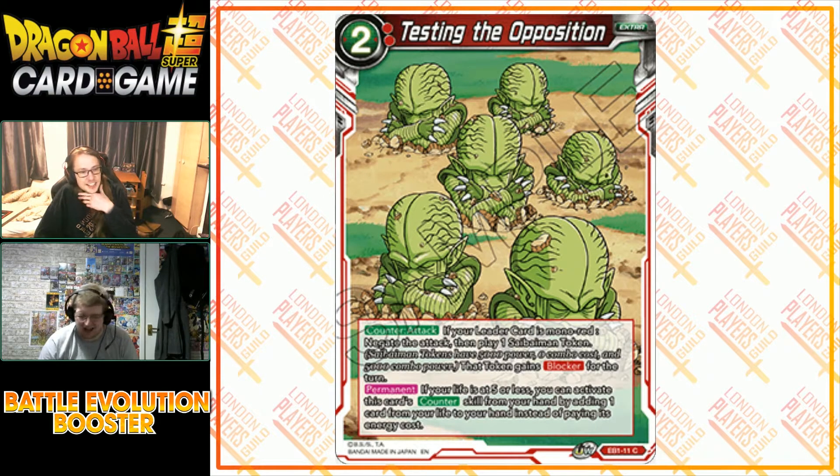Nappa Testing the Opposition counter card — the two-drop, two specified red. If your leader is mono-red, negate the attack then play a Cyberman token that gets blocker for the turn. Very similar to the meta version — same stats — just in a different colour. It looks like we'll get one for every colour, which is fine. If your life is at five or less, you can pay the combo skill by adding one card from your life to your hand instead of paying its energy cost, potentially pushing you over the self-awaken threshold.